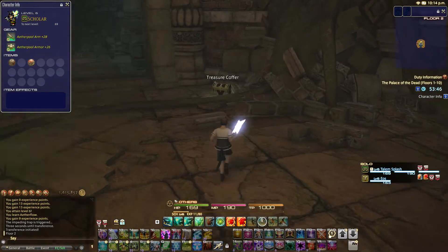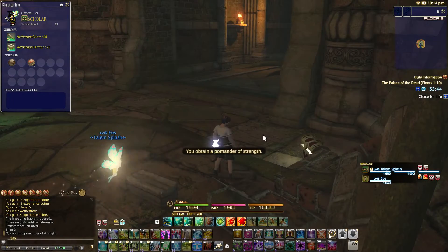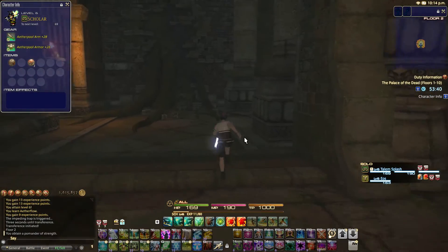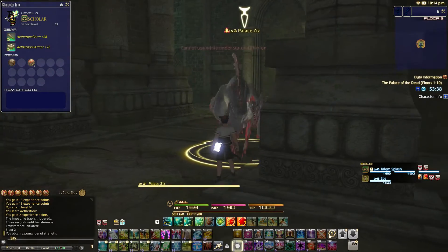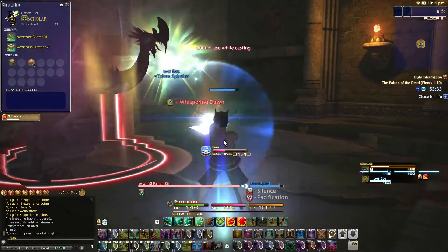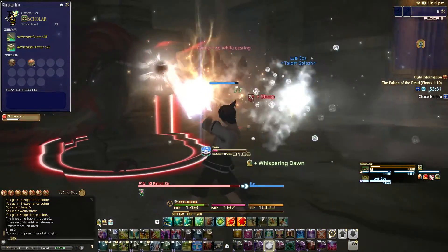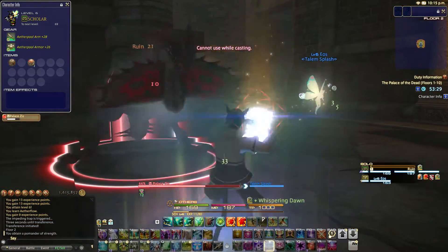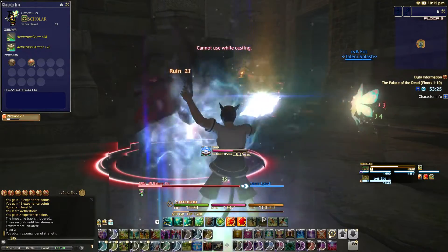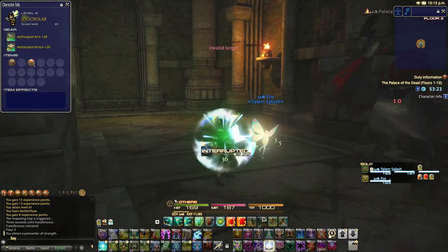Alright, so we have a Treasure Coffer right here — that's another Pullmander of Strength. I'm going to keep that. We don't really need them yet; I like to save those for the later floors. The Silence fell off, so let's just throw on those Ruins. Once I hit level 10, I have Cleric Stance from White Mage that I'll be able to cross-class. And that should improve my damage pretty quickly. And I think at level 8 we also get Miasma, which is another poison — right now the only poison you have is Bio.